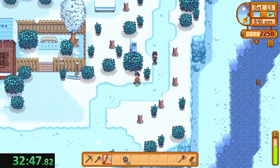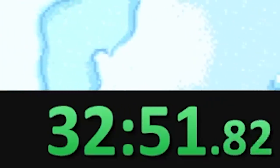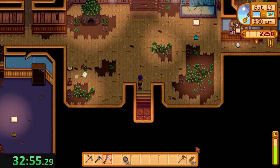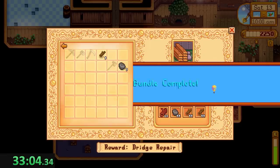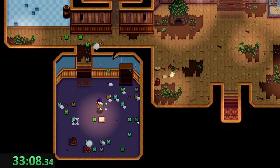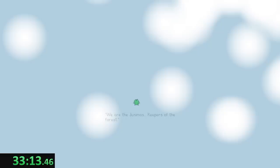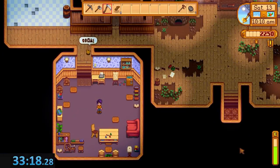Everything's cool because we're about to finish the craft room. Probably more than 40 minutes because I definitely floundered for a good bit trying to figure out what to do in winter. All right, there we go. We can stop the timer when the screen flashes white — you know the drill, we've done this a million times. The Junimos, Keepers of the Forest — and time. Let's check the time. 33 minutes, 18 seconds. Wow — that's a huge improvement.